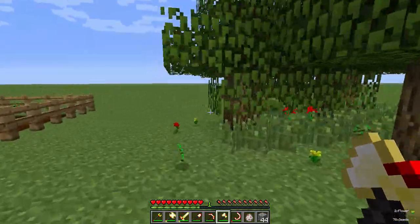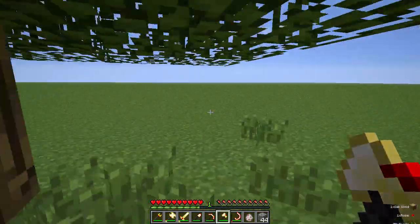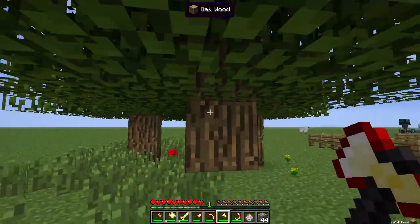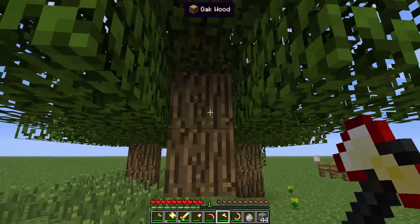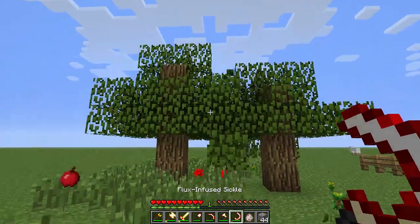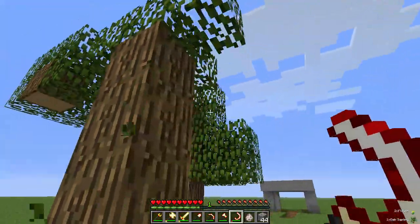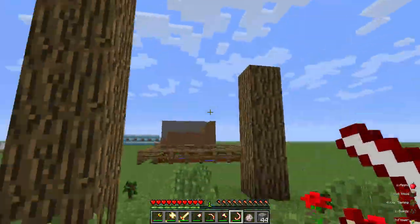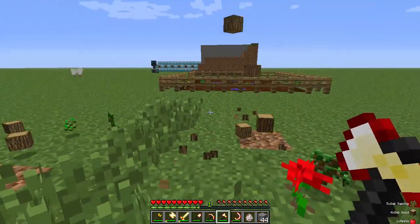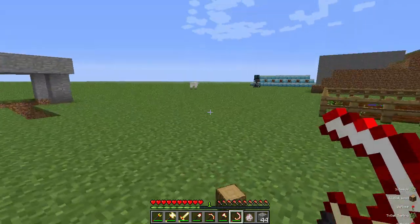Let's talk about the axe. Unempowered, the axe mines a single block at a time, just like you'd expect. But if it's empowered, the axe will actually knock out a 5x5 area of wood — it cut that whole tree. Then I can come back behind it, hit it with the sickle, and really clear all this stuff fast. This empowered sickle wiped out all those leaves, and I can very quickly knock out the rest of the wood. Look how quickly I cleared this whole area.